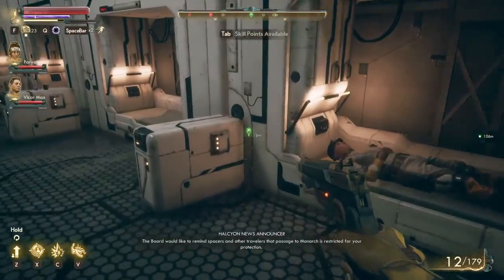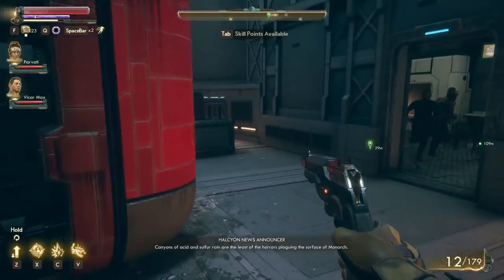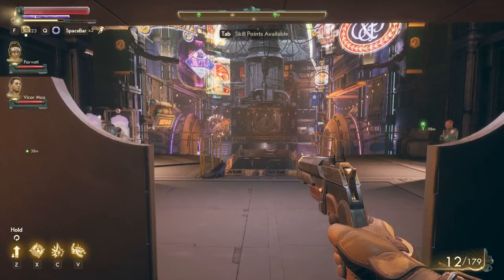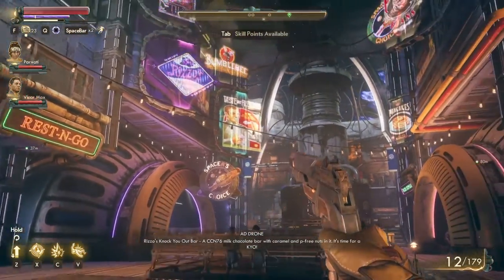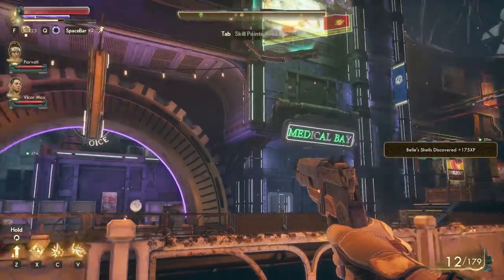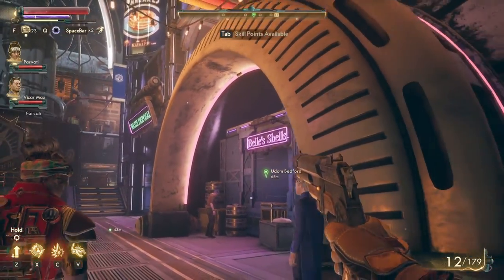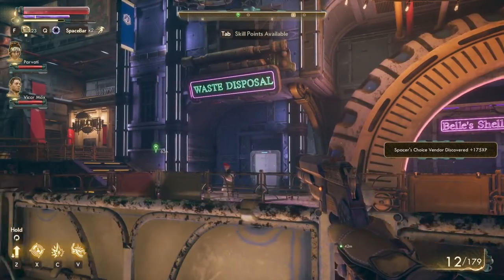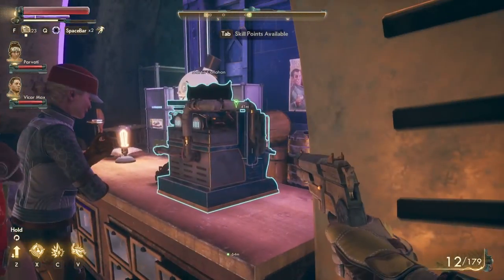A Halcyon News bulletin interrupts — 'The Board would like to remind all...' I navigate through the promenade looking for the right area. I find a door that leads to the main promenade. 'Try not to be distracted by the glare of the adverts — lots of unsavory types about.' The promenade looks amazing. I remember I had missions in both the medical bay and the science lab, so let's head to the science lab first since that's the one I'll remember.